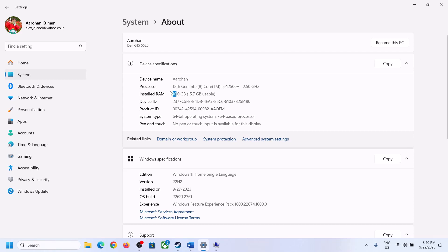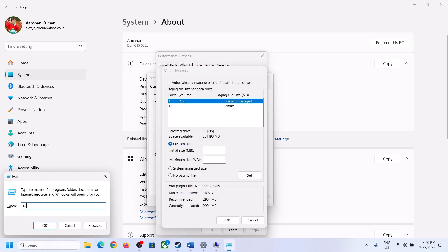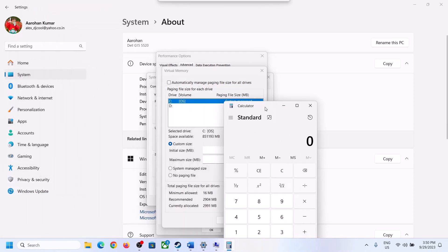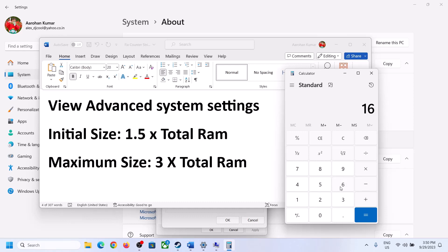To calculate: first convert your RAM to megabytes — for 16 GB that is 16 × 1024 = 16,384 MB. Then multiply by 1.5 for the initial size: 16,384 × 1.5 = 24,576 MB. For maximum size, multiply by 3: 16,384 × 3 = 49,152 MB.